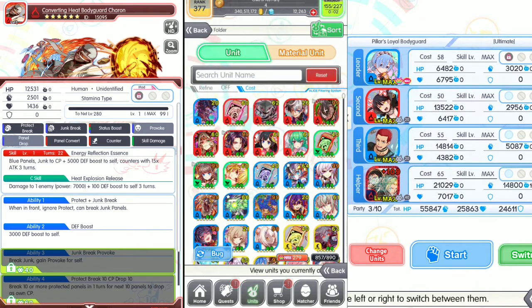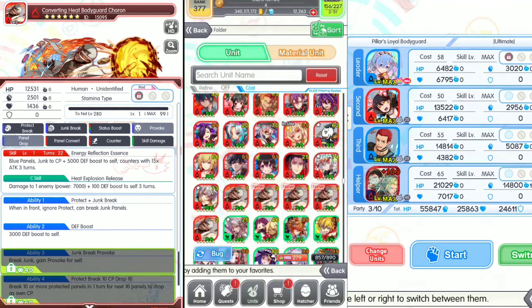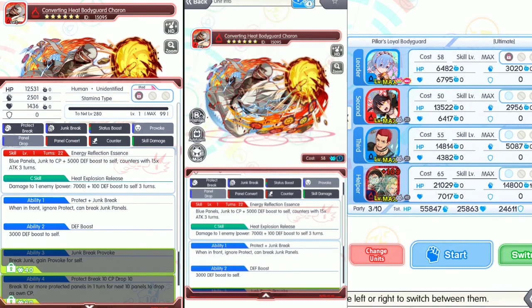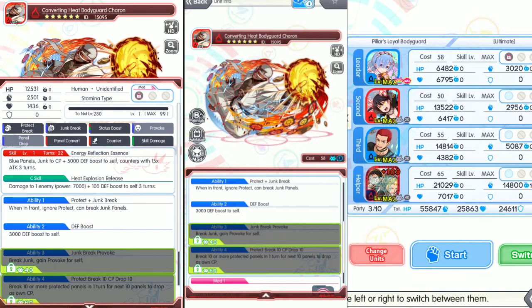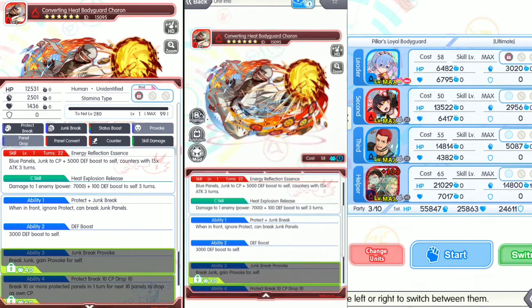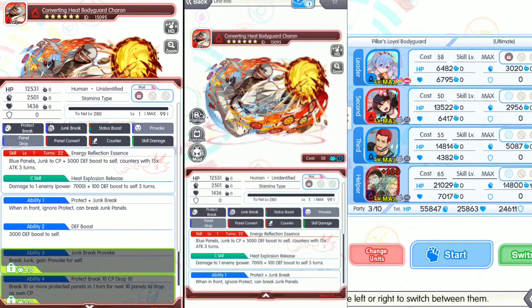Let's go to the folder — this unit is cost 58. Converting Heat Bodyguard Charon, cost 58, human/unidentified stamina type. Skill: Energy Reflection — Essence Blue panel, Junk to CP 5000, defend boost to self, counter with 15 times attack for 3 turns. City skill: Heat Explode and Release — damage to 1 enemy, power 7000, 100% defend boost to self for 3 turns. Ability 1: Protect and Junk Break. Ability 2: 3000 defend boost to self. Ability 3: Break Junk, gain provoke for self. Ability 4: Break 10 or more predator panels — 1 turn for next 10 panels to drop as own CP. It's a very normal unit with stamina-type requirements, counters, lots of HP, and provoke. Good unit. I hope you guys enjoy this Fire Force collaboration, this quest, and this red cost-58 unit. See you guys next video, bye bye.